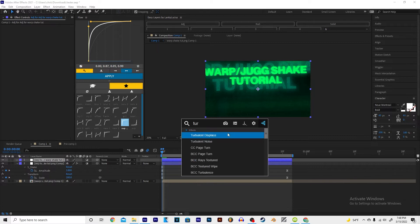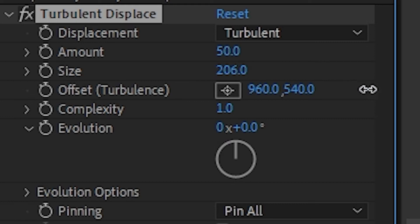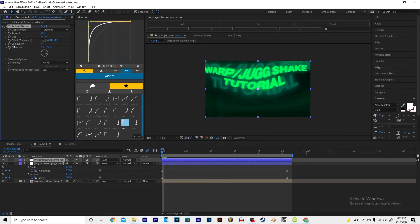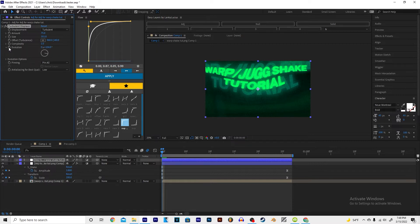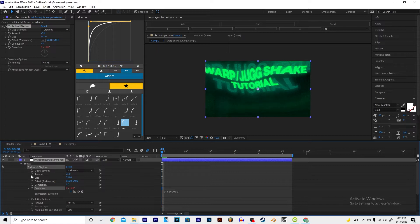So what you need to do is type in Terminal Displace, find it right here. Change the size to like 300–500 — I'm gonna change it to like 351. Make the amount 75, make the size 351, and change the evolution to like 90 or 102 — I usually put mine at 102. Hold Alt, click on the evolution clock, then on the size evolution clock, and type in time times the star symbol, then type in 2000. Then click on the clock on the amount.